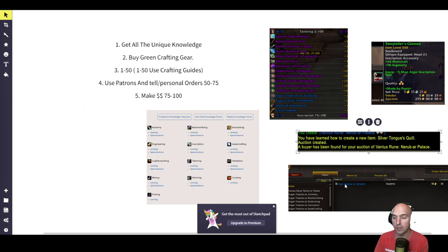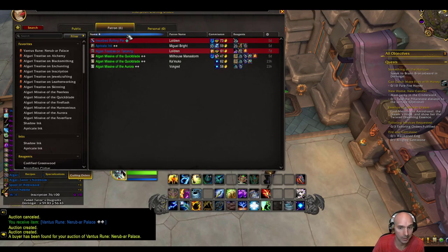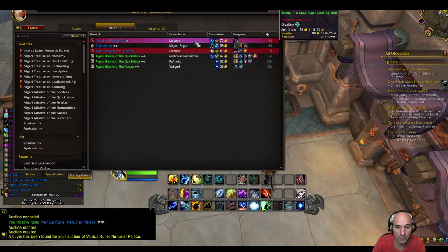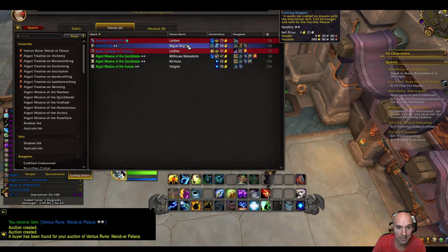From there you're going to message them and say 'Hey, I can do that, send it to me personally.' You'll be able to get your skill up to about 50 to 75 that way. From 75 to 100 is when you'll start making money. At the end of the inscription guide you craft a Ventus Ruin. Then you're going to continuously level your character using the public crafting system, and you may also need to craft through the patron system to get points.